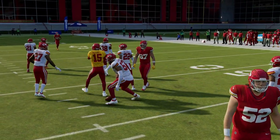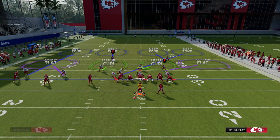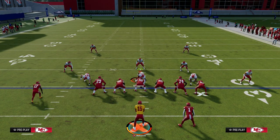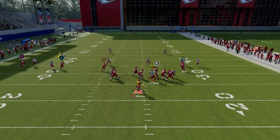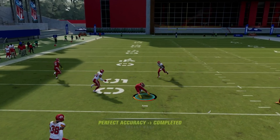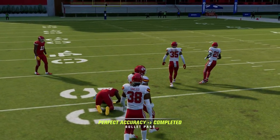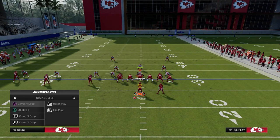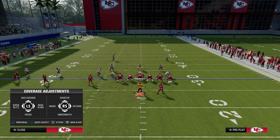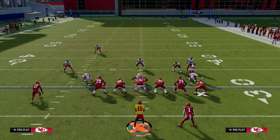Verticals is actually really good against zone — in fact, it's better against zone than against man. Against zone coverage, the first read is to try to hit the triangle route right up the seam. That middle trips receiver in the seam is the best zone beater in the game against cover four, and it is also the best zone beater against cover three.